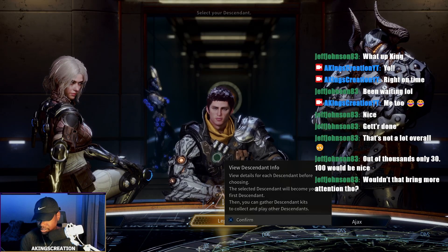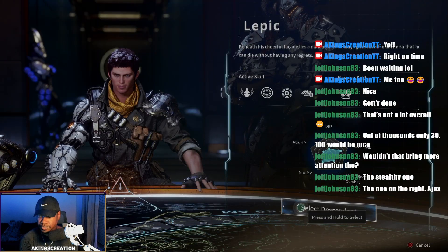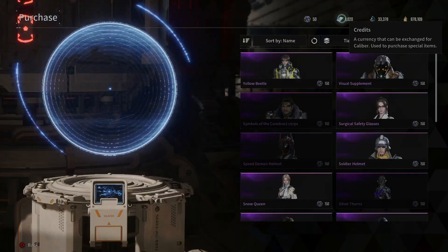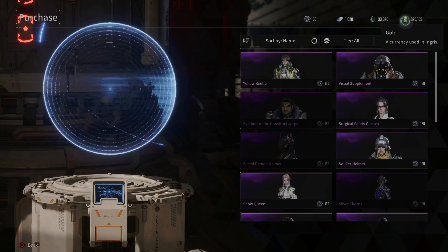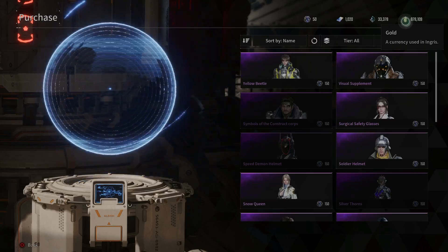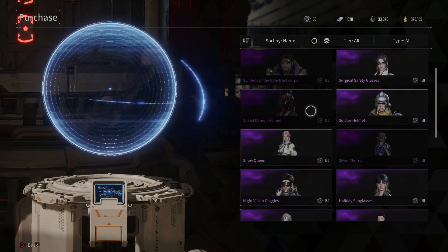In the beginning of the gameplay of the First Descendant, you choose between Ajax, Lepic and Viesa, but they all had similar attribute levels — interesting. Pupa Shards are a currency used for module enhancement. I got over 50,000 of them in 13 hours, so definitely not a pay-to-win currency. Gold is used to purchase researching requests, enhanced modules and more, and more than likely can't be bought with real cash. I got over 1 million gold in less than 12 hours, so definitely not a pay-to-win currency.